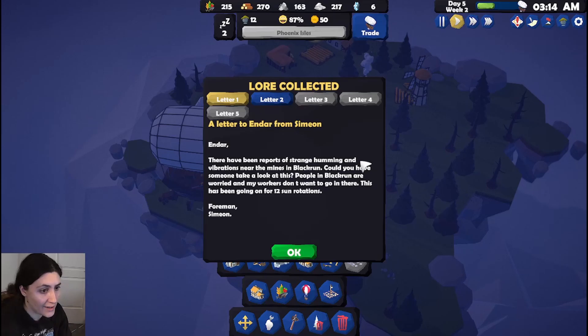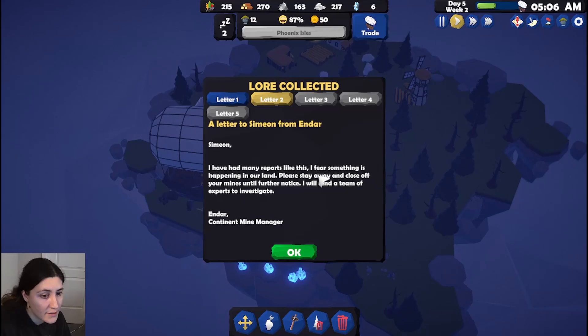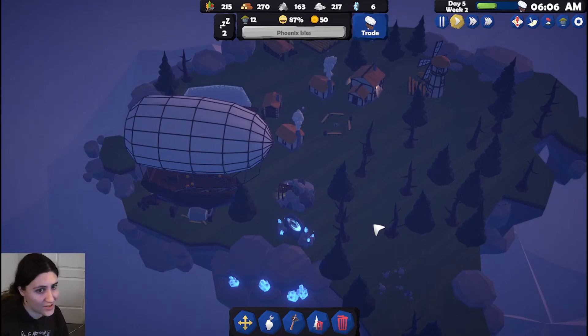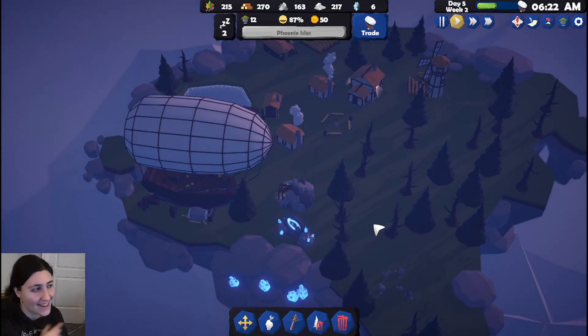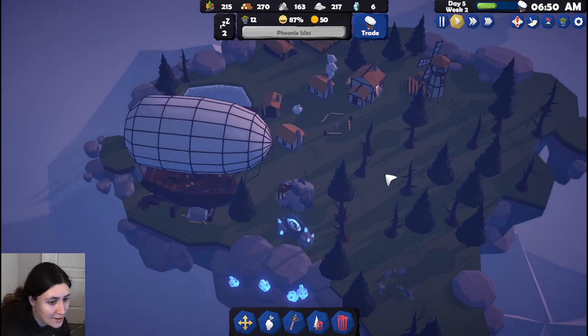We got some letters. There are reports of strange humming and vibrations near the mines in Black Run — could someone take a look? Workers don't want to go in there, and it's been going on for 12 sun rotations. Another letter says: 'I have had many reports like this, I fear something is happening in our land — close off your mines until further notice, I will send experts to investigate.' I wonder if their sun rotations are just days.